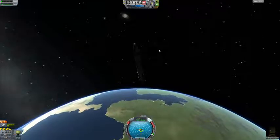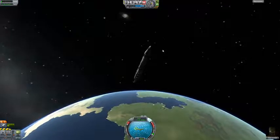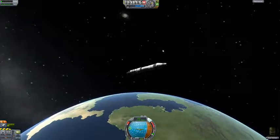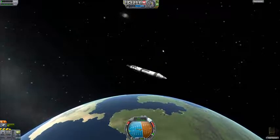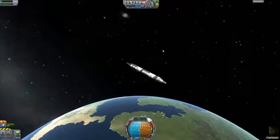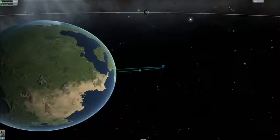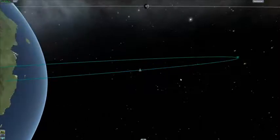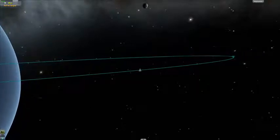So peaceful out here in space. Right - 300,000, almost 400,000. We have about a third, a bit more than a third left of fuel. When it gets to 500,000 I'm going to actually turn the engine off because I have a fantabulous idea. It's fantabulous, trust me. Off it goes - why won't you go off? There you go, now you're off.